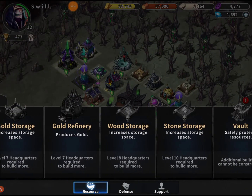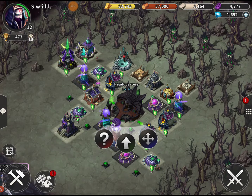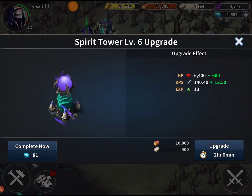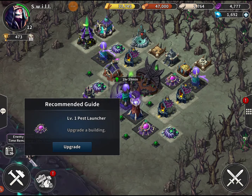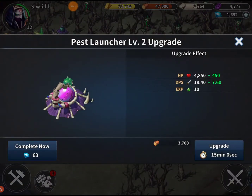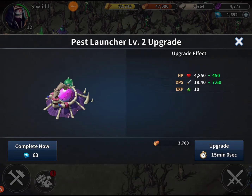What we need to do - we already have everything built as far as we can for Headquarter 6. So what we need to do now is start upgrading our stuff. Spirit towers take two hours to upgrade, pest launcher is 15 minutes, but we can't even get that right now.